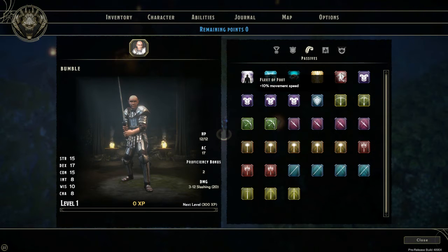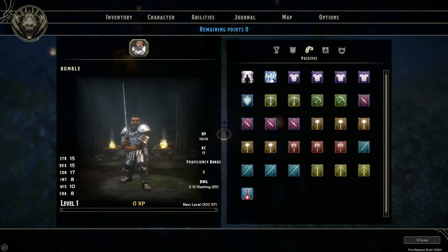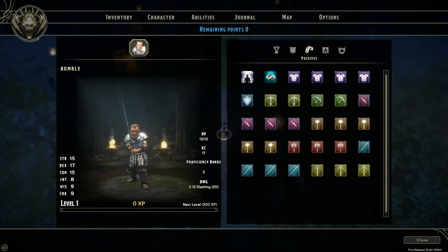Next I'm moving on to the dwarf to find out what Dwarven Toughness is. So here I am with a gold dwarf — you have the Dwarven Toughness ability, which wasn't mentioned as to what it did. Here it is hiding in the passives: plus one maximum hit points. So Dwarven Toughness for the gold dwarves is plus one maximum hit points.